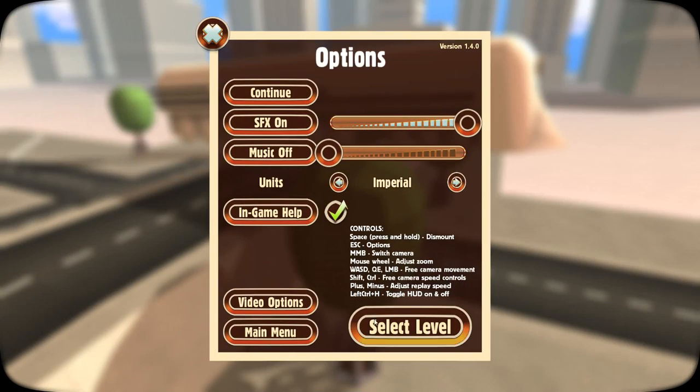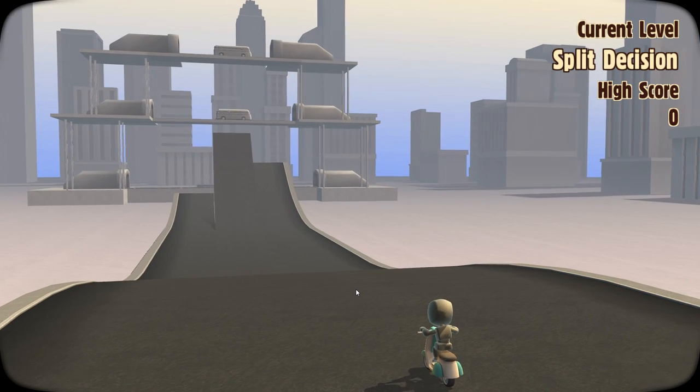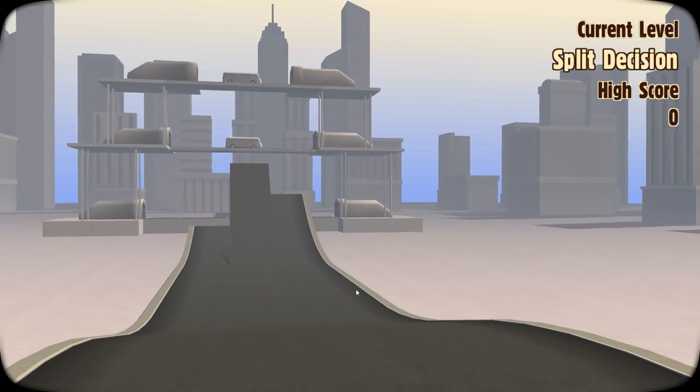On to the final level - Split Decision. Looking like that we've got some ramps to play around with and we have some buses. So we can choose what one we want to aim for.